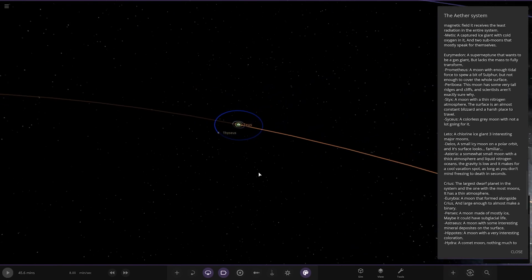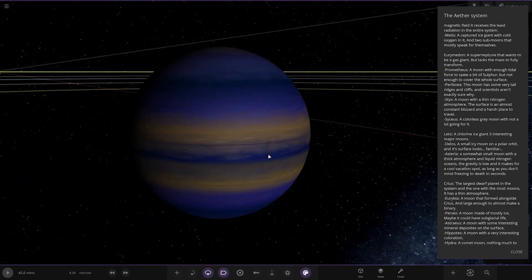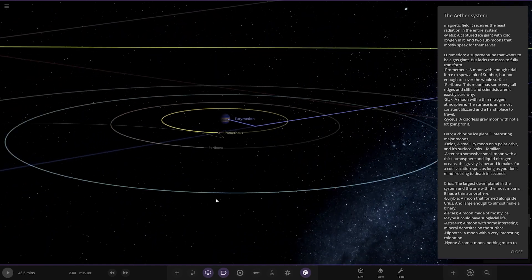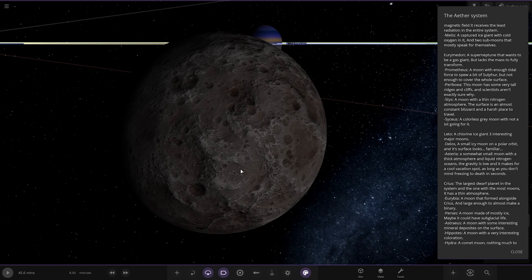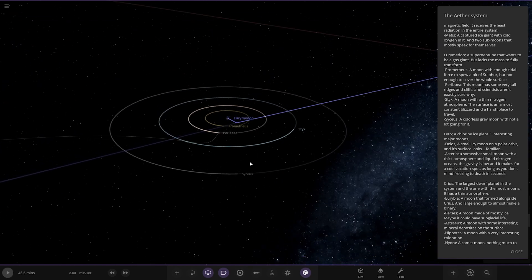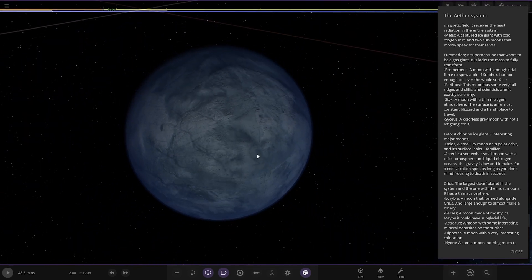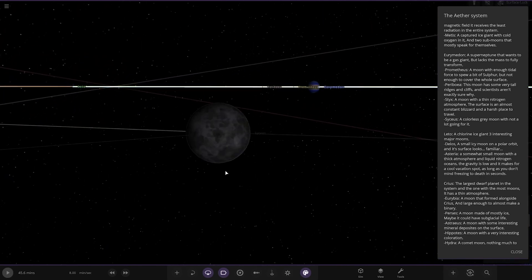Next up we have Urimiden — a super-Neptune that wants to be a gas giant but lacks the mass to fully transform. We've got Prometheus — a moon with enough tidal force to spew a bit of sulphur but not enough to cover the whole surface. Then this moon has tall ridges and cliffs and scientists aren't exactly sure why — this is Periboya. A moon with thin nitrogen ice here; the surface is almost constant and it's a harsh place to travel. Then Theseus — a colourless grey moon; not a lot going for it.